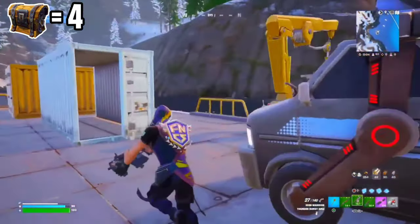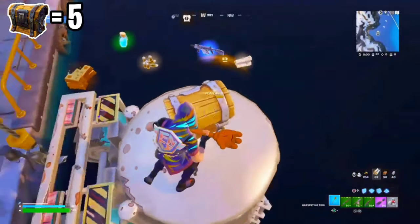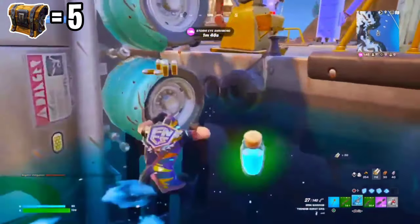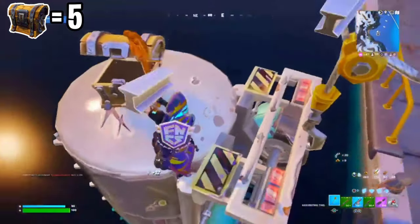Now we're going past the reboot van to get to the fifth chest. Let's open it up, and right under the chest — I don't know if you guys can notice — but this is a chug barrel and we're going to try to destroy this.